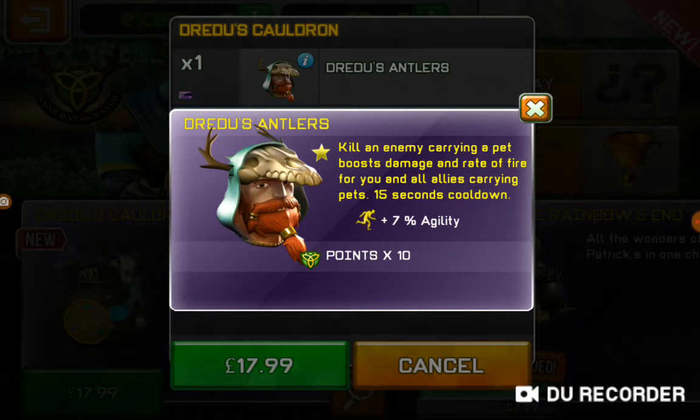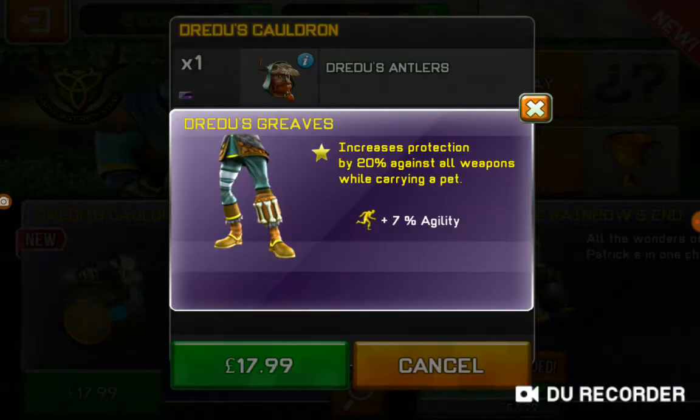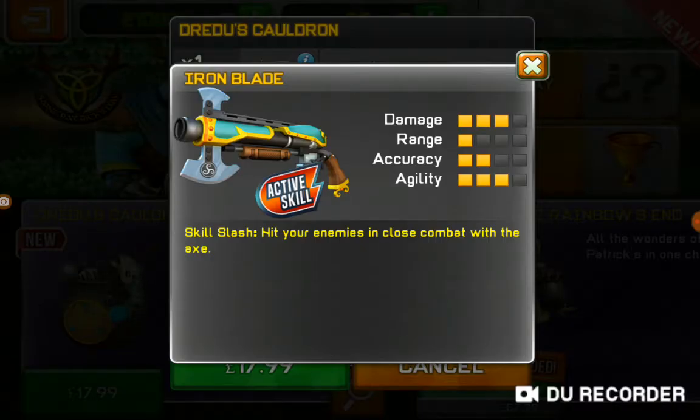Pets are a really important thing. So it's good for you to have it, but it's also bad for you to have it. Speed up life regeneration when carrying a pet. Can't be defeated with one hit when at full health — so that's just a better version of what I use, XPI Mystic Bandages. Increase protection by 20% against all weapons while carrying a pet.